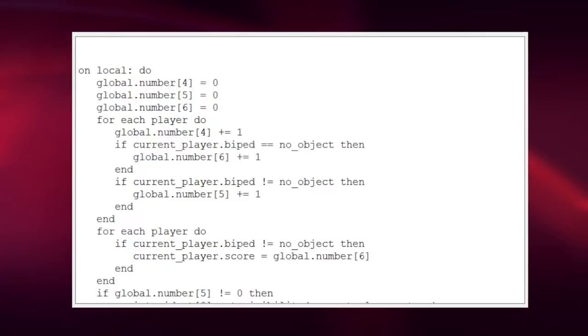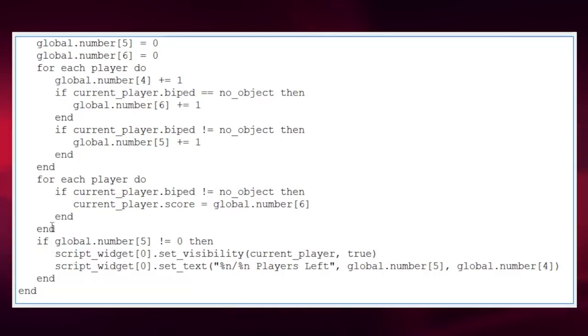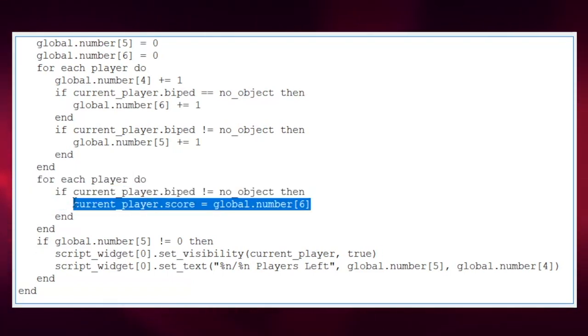These are global numbers and these essentially count how many players are alive, how many players are dead, and how many total players there are in the game. These values are used for two things. One is for the widget, where it displays how many alive players there are out of total players. And it also assigns a score to the players — assigning the score to players still alive to be that of the amount of players that are dead.